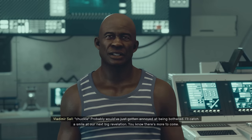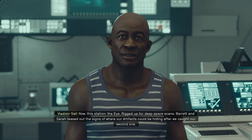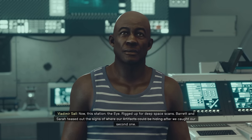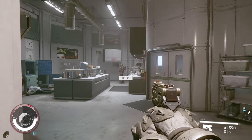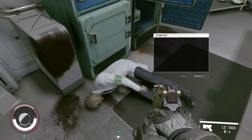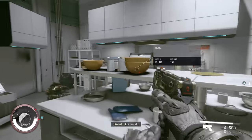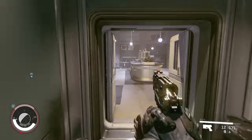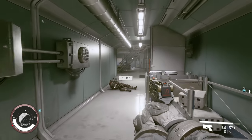Sound design in Starfield is also exceptional, from the whir of aircon units to door and hatch openings to muffled discussions you can hear through walls — you get a true sense of a pressurized living environment. Likewise, weapons and combat-related zips, zaps, and explosions are unique, ship booster sounds are always impressive, and all the while Enon Xur's soundtrack sets the mood in the background, jumping between ethereal spiritual backgrounds to driving combat tracks heavy with percussion. I'm a stickler for sound design in my gaming experiences, and Starfield did nothing but impress me in this area.